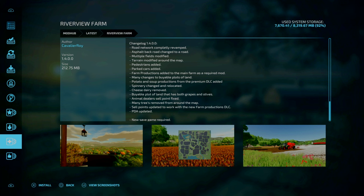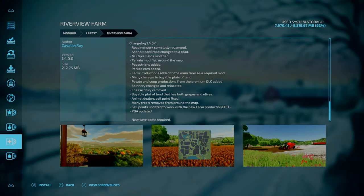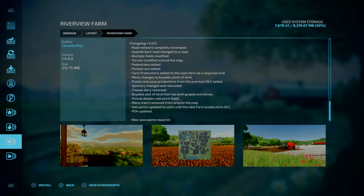Changes have been made to the Bible Plot of Land. Potatoes and Soup Productions from the Prime DLC have been added. Spinnery changed and relocated. The cheese dairy has been removed. Bible Plot of Land has both grapes and olives. The AMD's sell point has been fixed. Many trees removed from the map. Sell points updated to work with the new Farm Production DLC. And lastly, the PDA has been updated.